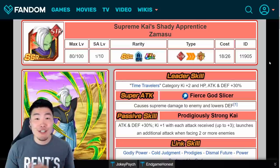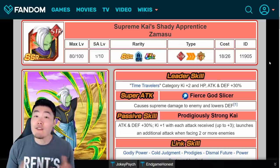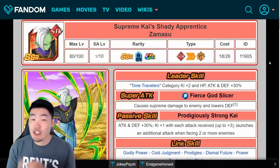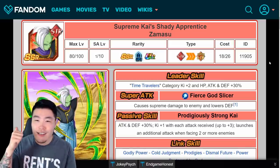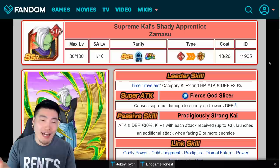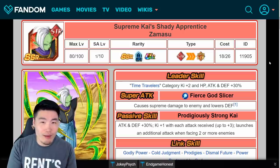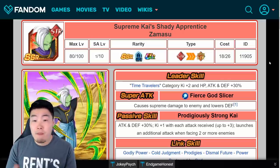Welcome back to another Dokkan Battle video. Today I want to bring you guys a quick guide on how to fully farm and max out the free-to-play LR Goku Black and make sure nobody makes any mistakes along the way. There are actually two ways to do this: one is the easier way but requires up to 15 Elder Kais, or you can do it the slightly harder but completely free way where no Elder Kais or any kind of Kais are sacrificed. I honestly recommend everybody do it the second way because the grind, all things considered especially for a free-to-play LR, is not that bad.